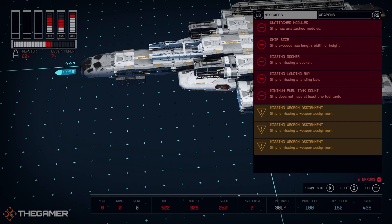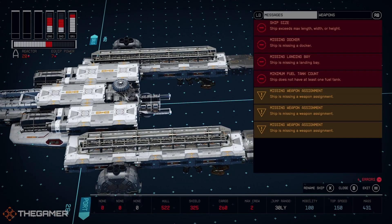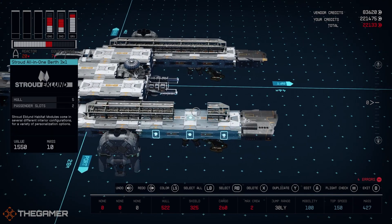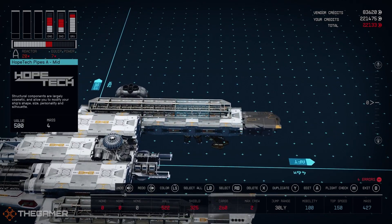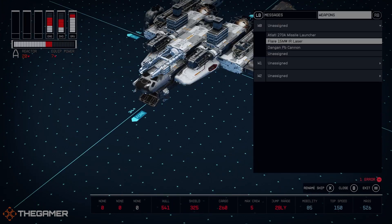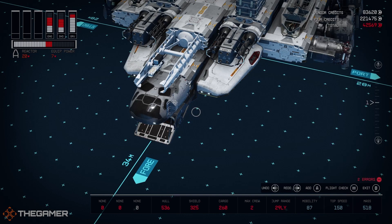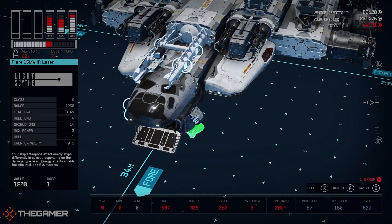The most important thing to note is the parts required to make it a functioning spaceship. This means a reactor, a grav drive, engines, sufficient landing gear for the mass of the ship, a cockpit, a docking station, fuel tanks, a shield generator, cargo space, and at least one hab that is connected to both the cockpit and also to the loading bay. You'll also need to attach any weapons you want onto the weapon mounts, and can have up to three different types. These will also need to be assigned to the ship's power systems before you can call it a day. Note that if you're limited on space for weapons, there are mounts in the structural section that allow you to attach two to one spot.